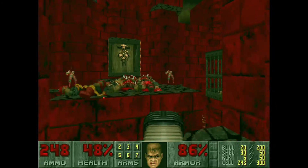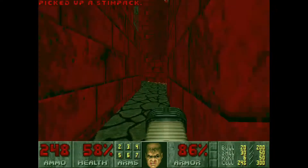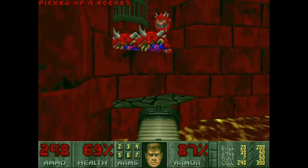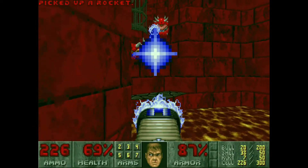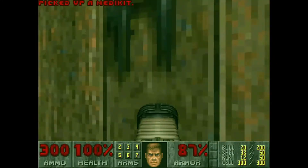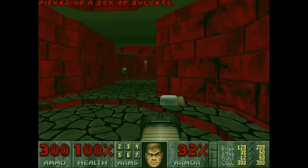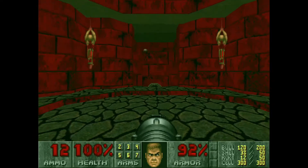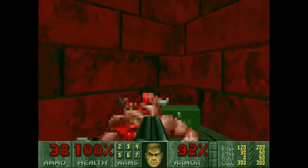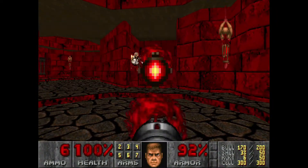If you come around here, you'll just come around this way, grab the rocket, take care of the Cacodemon, and then come up here to grab this stuff. Get a bunch of this ammo, and we're going to save those shells. I like to have the Rocket Launcher out for this part — spray about four rockets. Opening this door, I like to spray four rockets as well.